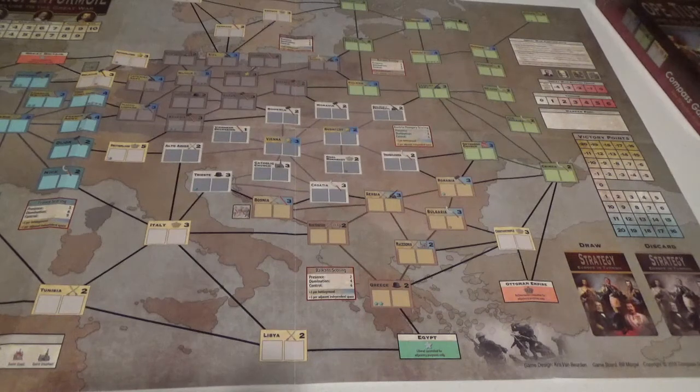It doesn't necessarily play out as history intended. In my last game, I was able to play the Triple Alliance right before the war broke out and get Italy on the side of the Central Powers. Unfortunately it didn't help because I had tons of liberal cards — for about four turns in a row I had nothing but blue cards as the authoritarian side. That goes back to my feeling that the liberal cards were a little stronger, and it was really hard to minimize their impact.